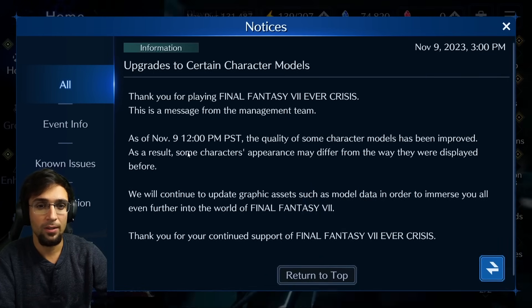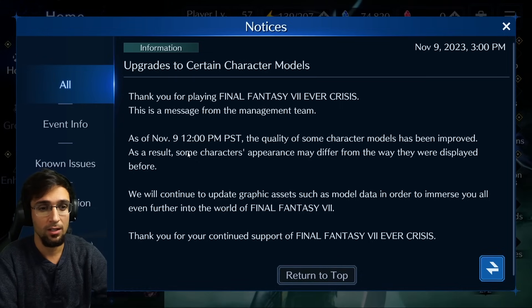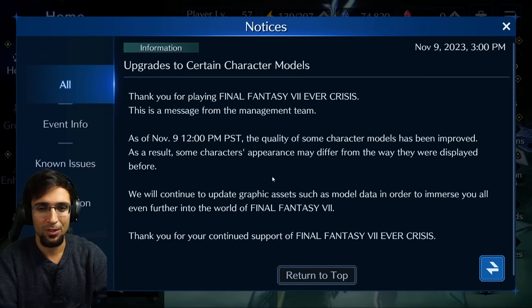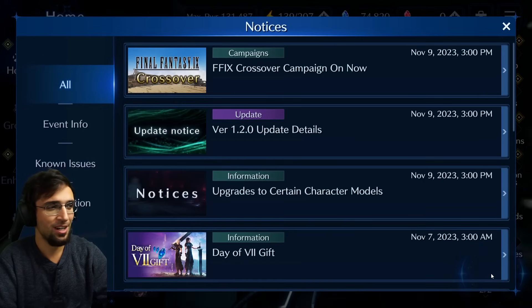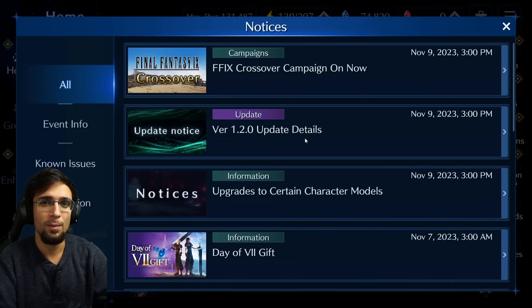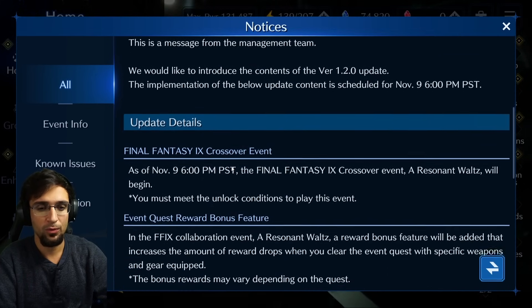There are upgrades to certain character models — I'll let you know which ones in the polar skip video or in the comments. As of November 9th at 12 PM, which is daily reset, the quality of some character models has been improved. As a result, some characters' appearances may differ from before. Hopefully they didn't change them too drastically — a lot of people complained about Tifa, saying she looked better before. Look it over and let me know in the comments if you see a difference.